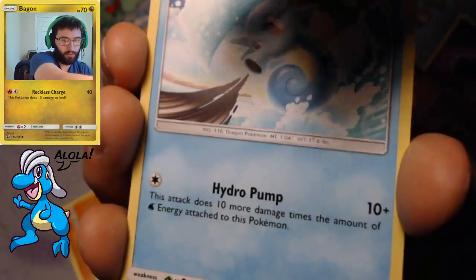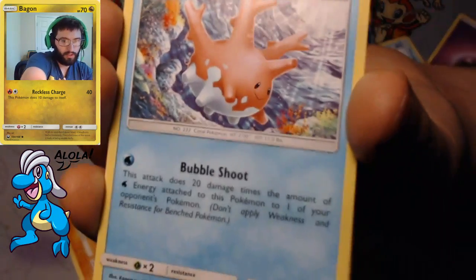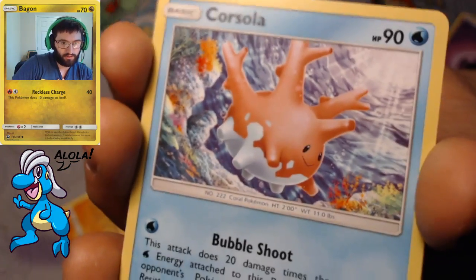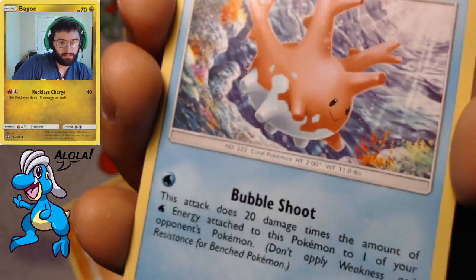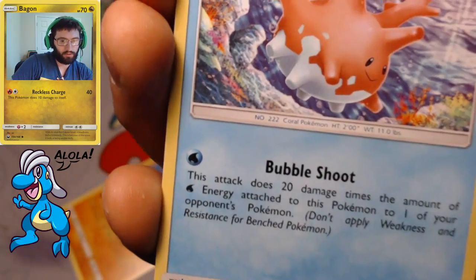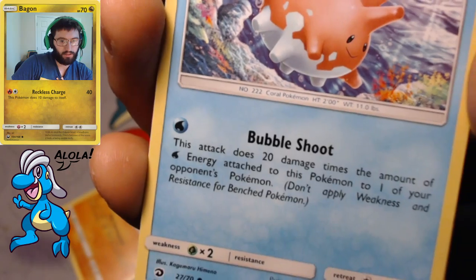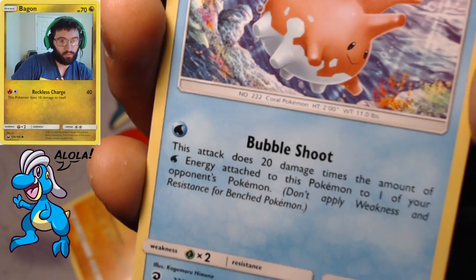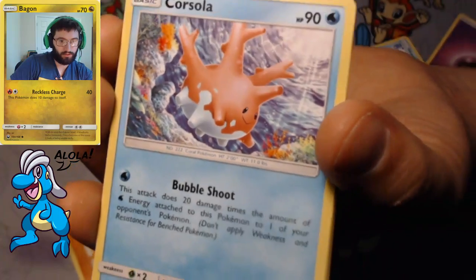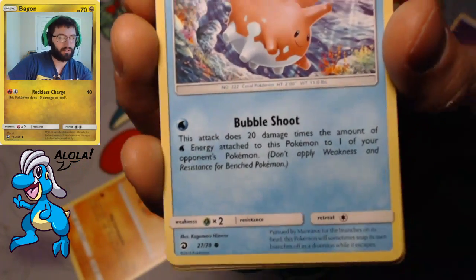Horsea — we've seen quite a few of these — with Hydro Pump. We got Corphish with the Bubble Shoot. I don't know how Corphish is a dragon or has Majesty, but Corphish is here. Bubble Shoot does 20 damage times the amount of water energy attached to this Pokémon to one of your opponent's Pokémon.